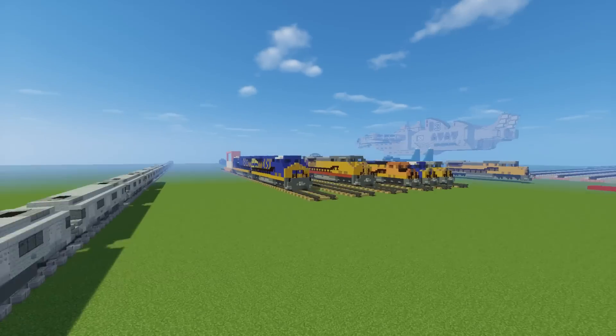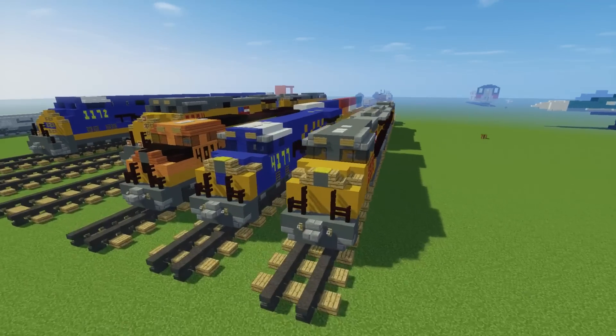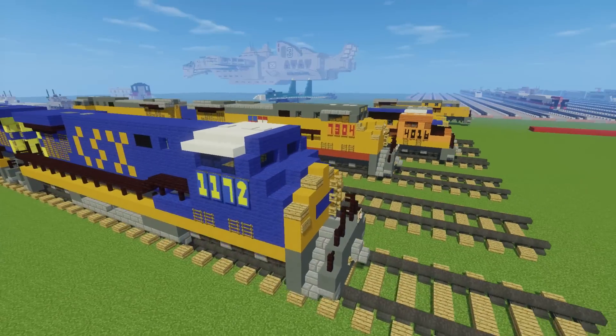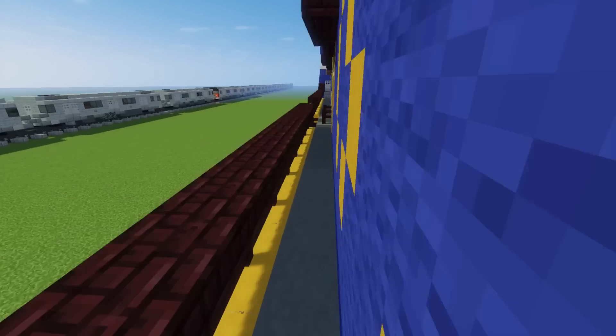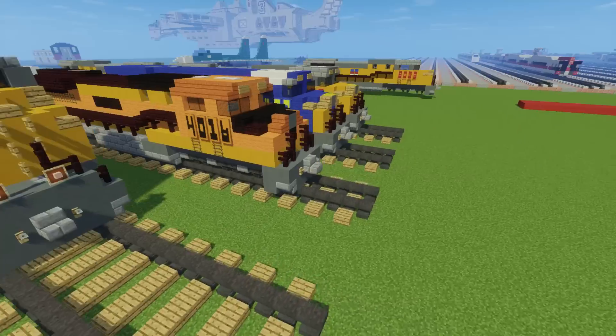Here are the old designs for the GE Evolution Series Diesel Locomotive. You can see this is the old one — it's really huge. When I first made it I was so proud of myself, but after I made the smaller 1.5-to-1 scale version, it was better.